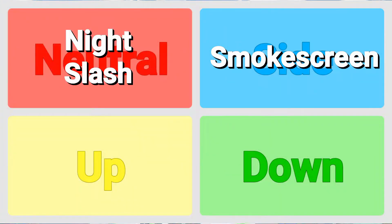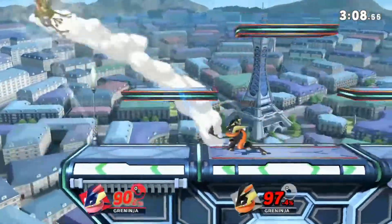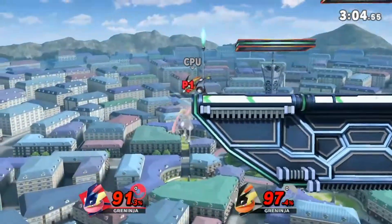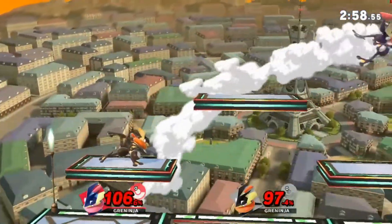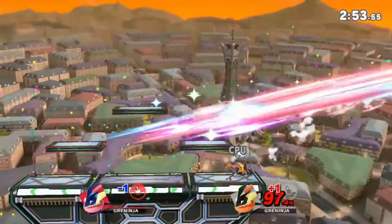Side special would be Smokescreen. This is similar to his regular side special, however the range is much shorter and you can travel in whatever direction you want instead of just on the ground, making this move actually kind of similar to Sheik's up special. When Greninja appears on the other side of the smokescreen, he would hit the opponent with his foot, dealing a massive amount of damage.